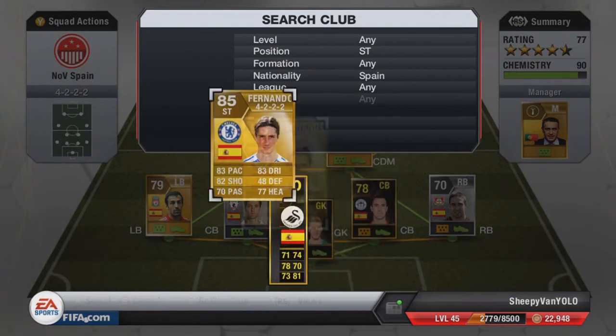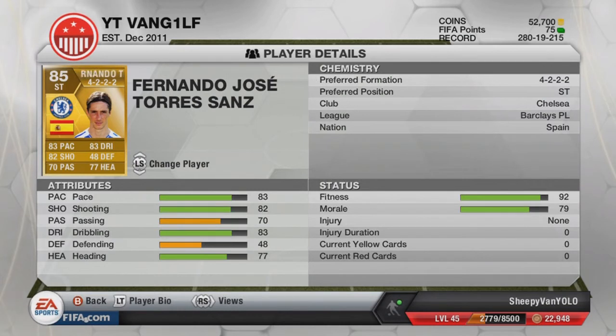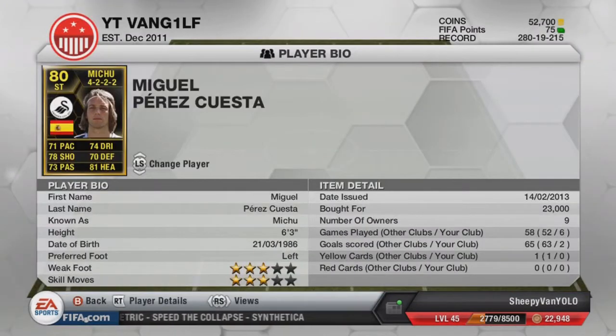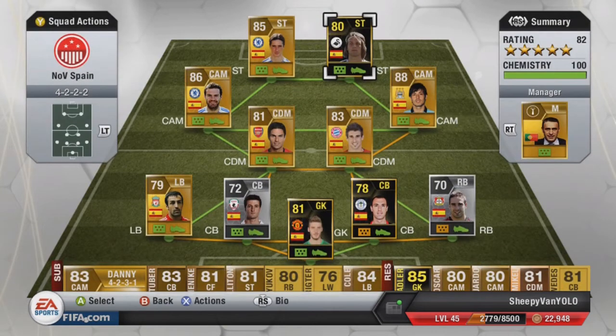Moving on to the strikers, we have got Fernando Torres. Torres on this game is brilliant for the price — 11,000 coins. I can't name many other strikers in the Premiership you can get that are better than him for 11,000. I like Torres more than Suarez. Look at his stats — he's got brilliant stats, he's a fast player and he's actually good at heading. We've scored a lot of headed goals with Torres. Next to him we have got an in-form striker. He's a little bit slower than Torres but his heading ability is really good — he's got 81 heading. I had a bit of a moan about this player on Twitter and then I actually scored a couple of goals with him as soon as I had a moan. He's a solid strong player, just a little bit slow, but he's got a good shot on him.